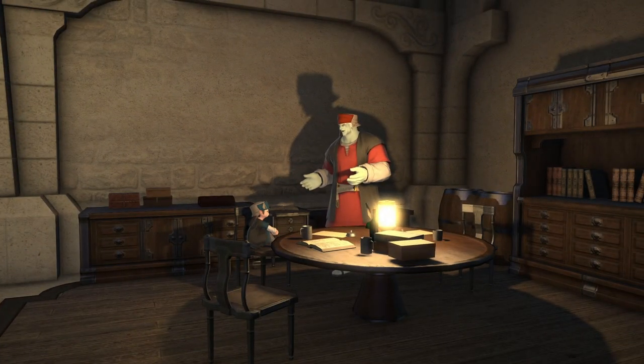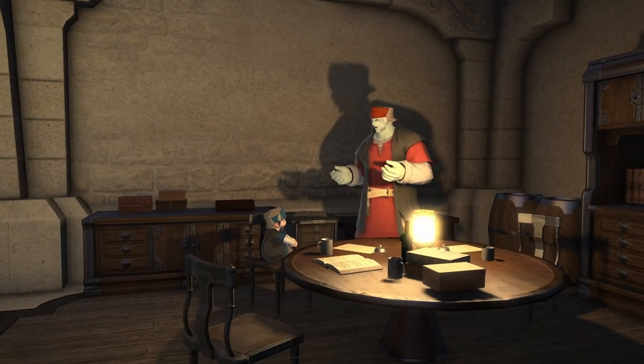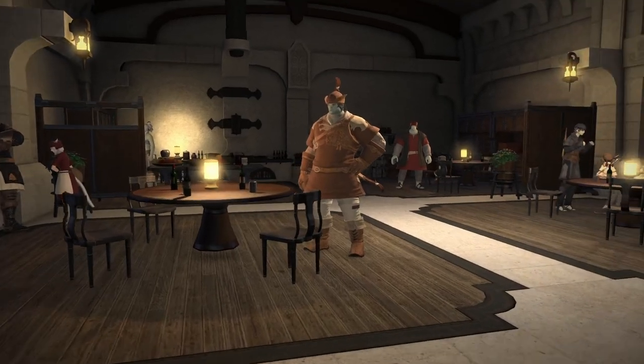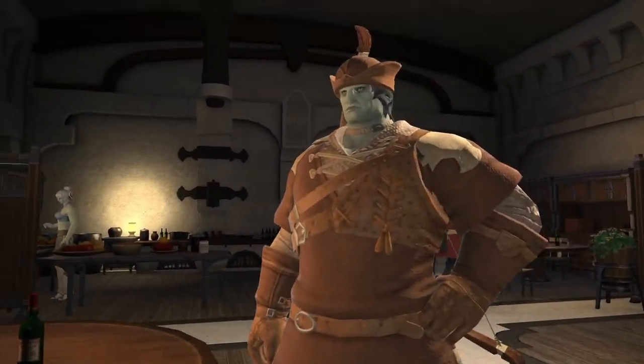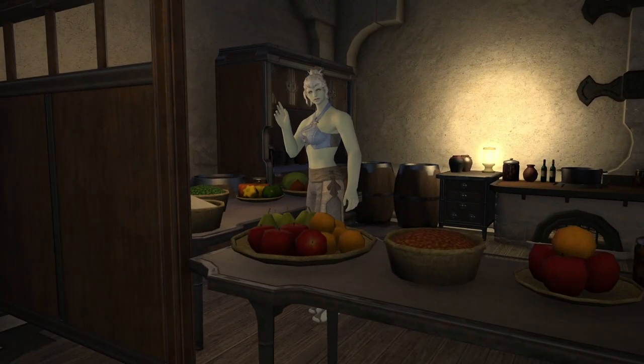Look at how the people are acting. You have this Roegadyn standing up, talking to this Lalafell who's just sitting with his legs on the chair. These two are talking away from the tables. And this guy is just staring at the entrance. It's all very bizarre. This place looks like a restaurant, but nobody is sitting down and eating.